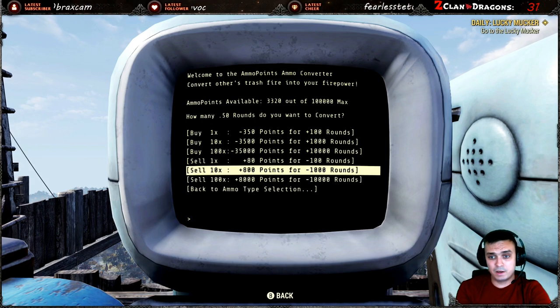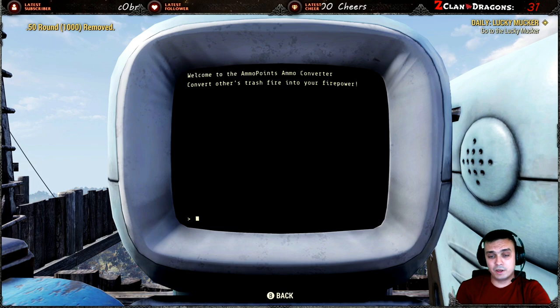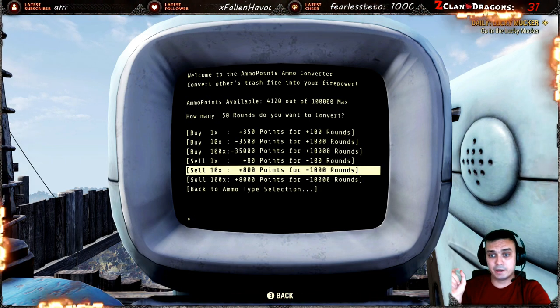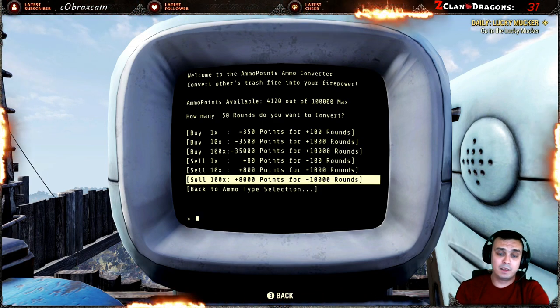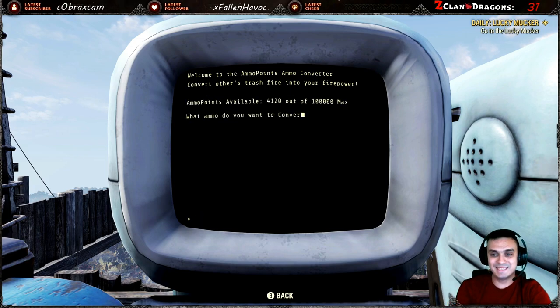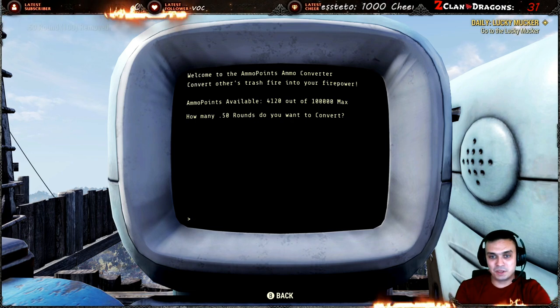My first frustration: what if I just wanted to get rid of everything I had? Knowing I have about 2,500 rounds, I don't want to click click click - I just want to hit 'sell all,' get my points, and be done. But watch this - now I have less than 1,000 rounds and it says 'you don't have enough, try again later.' So we're still stuck doing repeated clicks to sell everything.